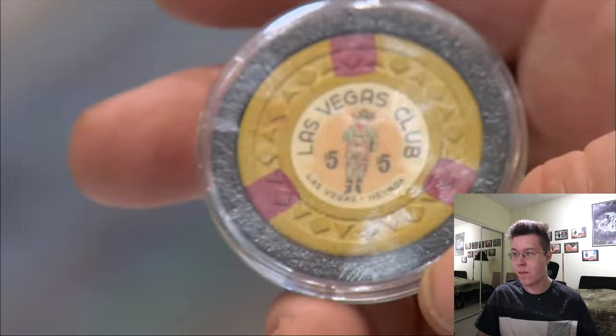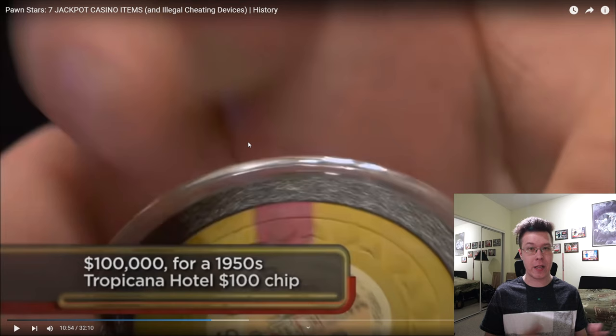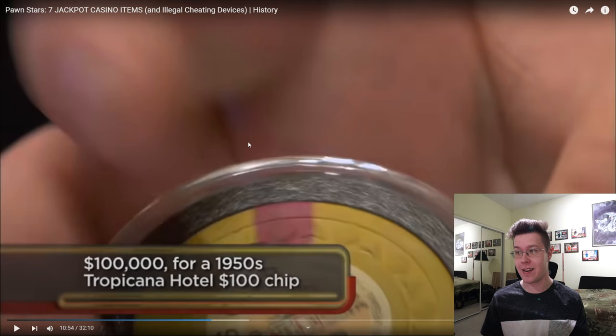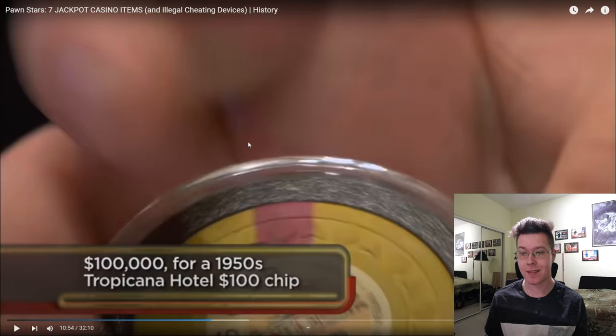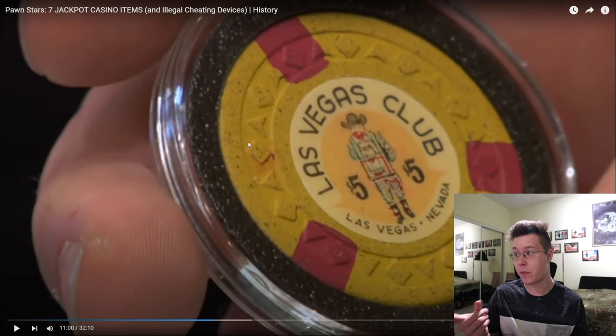A lot of old school Vegas guys hung out at the Las Vegas Club — the Godfather, Binions, the Stupaks — they were high rollers and there's a good possibility they played with this chip. The old man said it's one of the rarest chips available, top 20. He mentioned that the last time he read a chip book there were eight of these available. It's interesting to see the old man knew about chip guides and books. Also mentioned was $100,000 for a 1950s Tropicana Hotel $100 chip. This chip looks like it's in really good shape on the face, though you can't see the edges clearly.